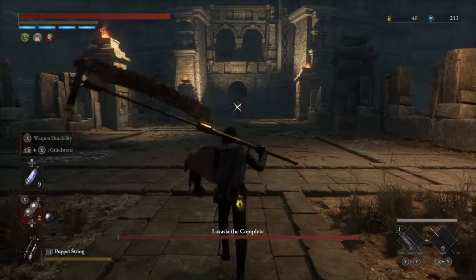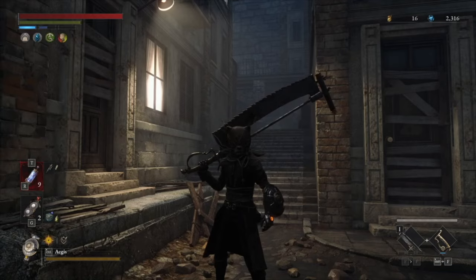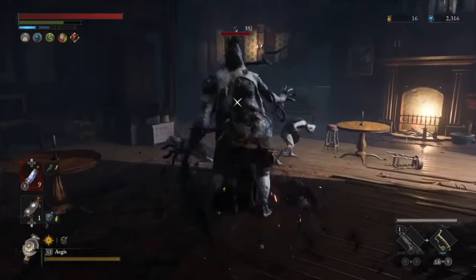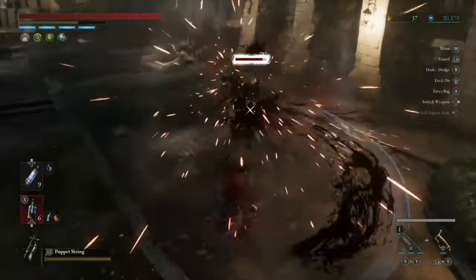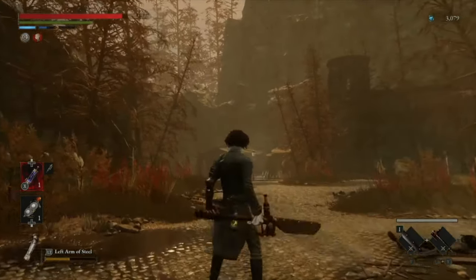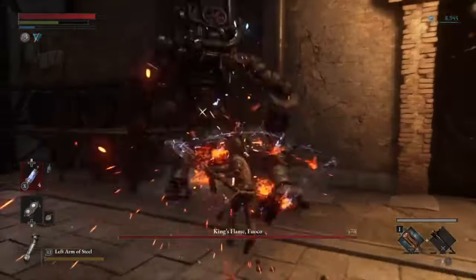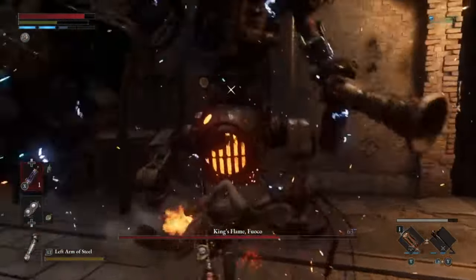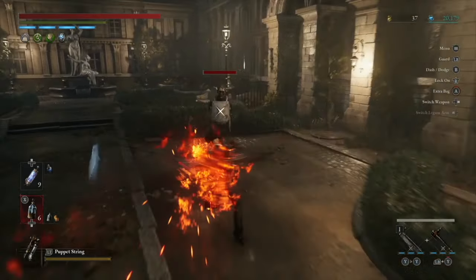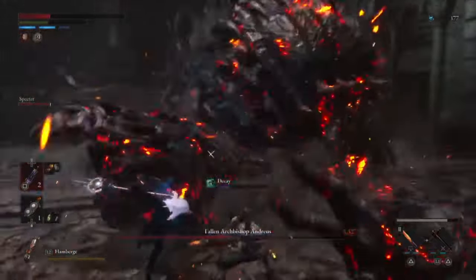The most broken blade in the game is the Bone Cutting Saw Blade — the longest blade with the highest base damage in Lies of P. Combined with handles that scale in motivity or technique, like the Krat Police Baton Handle or the Dancer's Curved Blade Handle, will give you a fast moveset capable of destroying enemies. The most broken handle is the Glaive Booster Handle, the single best technique handle in the game, acquired very early on. It has an impressively fast moveset with a charge attack that dashes towards the enemy, as well as a Fable Art that can melt boss HP. The Glaive Handle also pairs well with the Salamander Dagger.